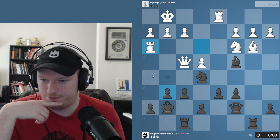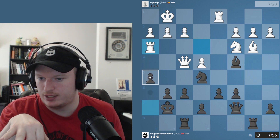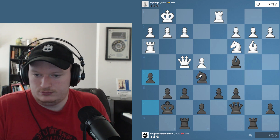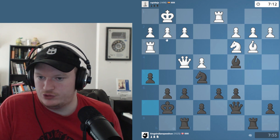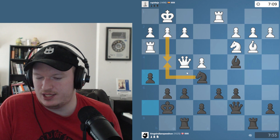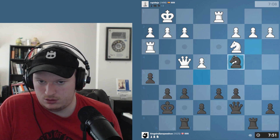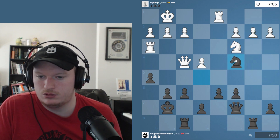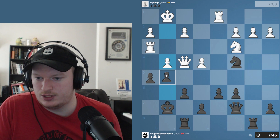Should I go h5 first? I like h5, and then I can go g5, h4. I like this — g5 and h4. I can just kind of get their rook stuck here. So if g4, we can take it. I'm more interested in playing g5, h4. Now we can attack b2 for a move — a very useful way to spend some time. This g5, h4 I think is very annoying for them.